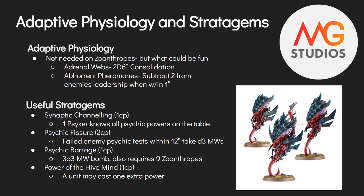There are a lot of useful stratagems. First, Synaptic Channeling for one command point — it allows one psyker to know all the powers on the table, meaning all the friendly Hive Mind discipline powers your other psykers already have. So if you've got Catalyst on one model but you're not in range, you can pay one command point and have a nearby psyker cast it instead. You still can't cast the same power twice, but it lets you allocate it somewhere else in a niche situation.